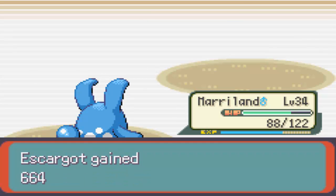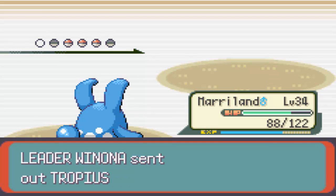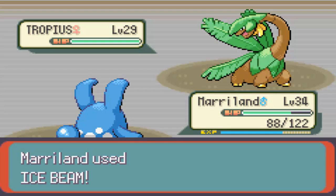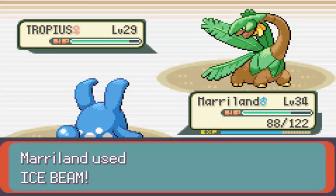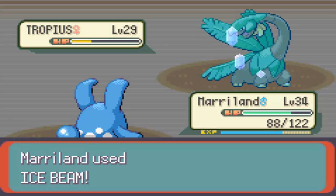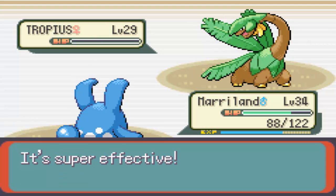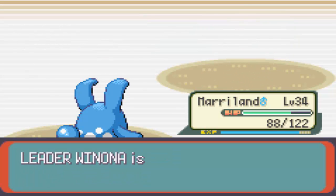Now the game is pretty much plain sailing. Tropius is coming in next, I'm going to stay in. Do I outspeed? I do outspeed - I hit it with Ice Beam. It's quite effective but don't know if it kills - that's a 2-hit KO as it goes for Solar Beam. I do outspeed, so it's alright. Phew, that could have gone very wrong - that was a big risk. I was just banking on outspeeding. Pelipper is next and she has 2 Pokemon left - Pelipper and Skarmory.